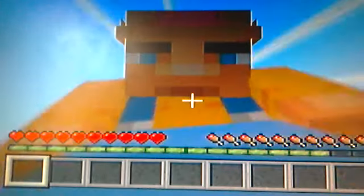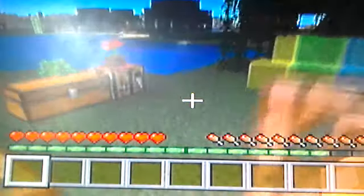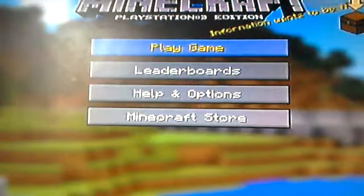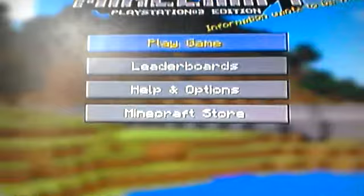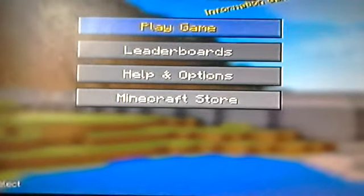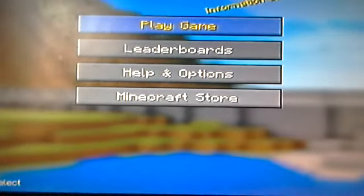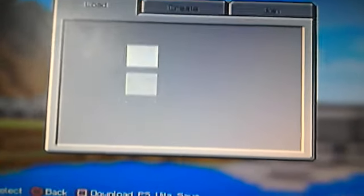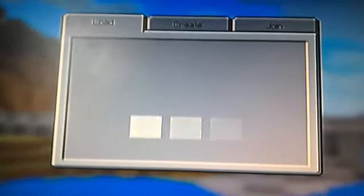Now I'll show you the menu changes. As you can see, up here we have Load, Create, or Join for multiplayer. So we have Create, then Load where you can just go on your world and click on the world — it's the same. I have all these worlds; hardcore is my hardcore survival.